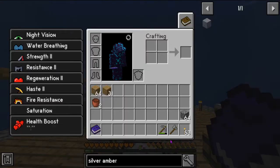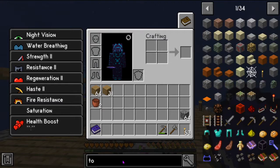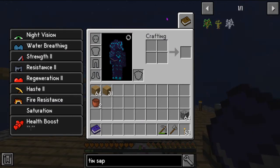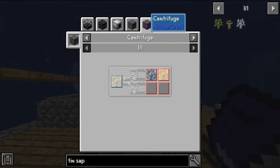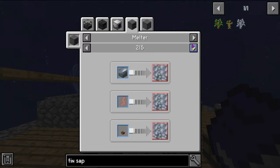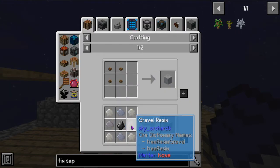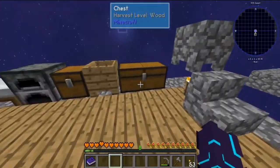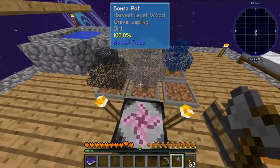Let's start with the 10 saplings — we're going to need it for the silver. We need 10 saplings which is going to need birch, which we already have. We just need a little bit of tin amber, which needs bone, gravel, and clay resin. We have bone and gravel but not much clay.